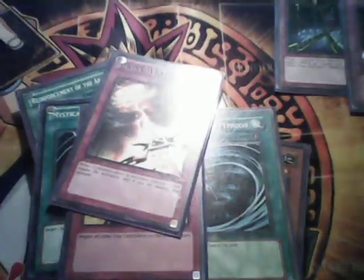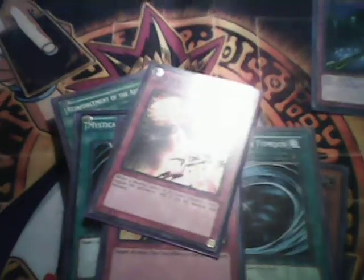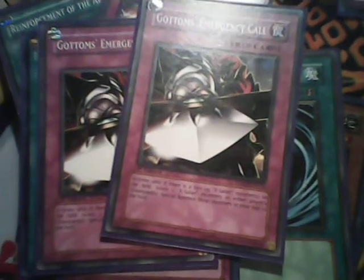I am running Divine Wrath and decided to try it. Basically when a monster effect is activated you discard one card to negate and destroy that monster — it's kind of like Effect Veiler but instead of only negating the effect you also destroy the monster, which is useful. I'm running two Gottoms' Emergency Call because I only have two.